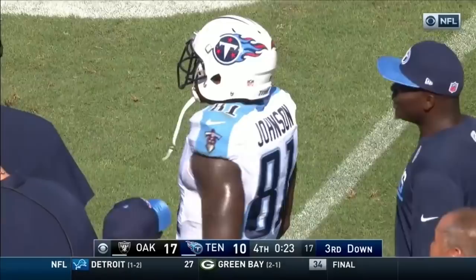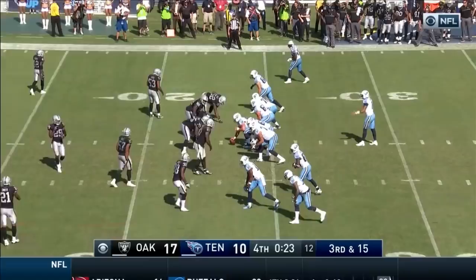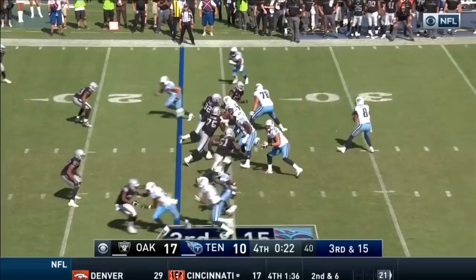Mariota in the gun, bunch formation left, five eligibles. Look out for DeMarco Murray — Carl Joseph has him. They're on the Raider 23. He throws short — DeMarco Murray at the 20 — tries to get wide. He's going to get tackled in the field of play on the 11. They're going to have to call a timeout. Fourth down and four.